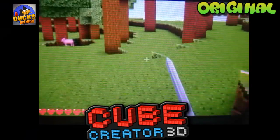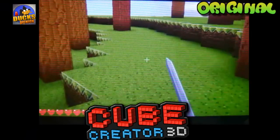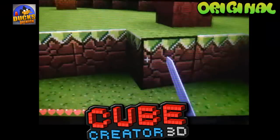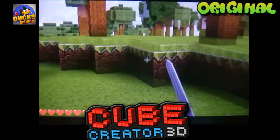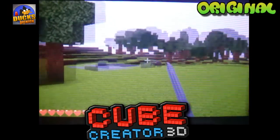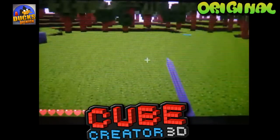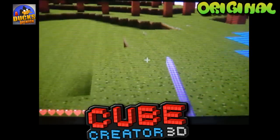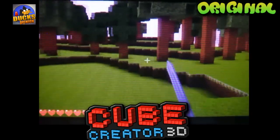So this is how Cube Creator originally looked — the original look. I like it; it has a Nintendo feel to it. It looks like Mario blocks, which is pretty cool. I like the original look and feel, but the texture packs are pretty cool, so let's get into them and see what else is in store.